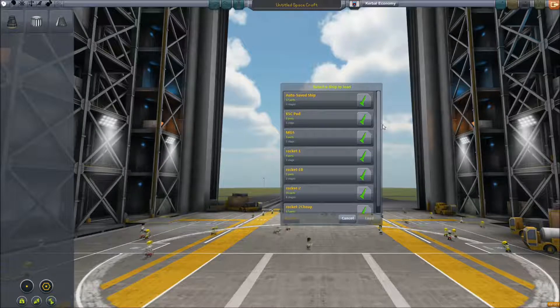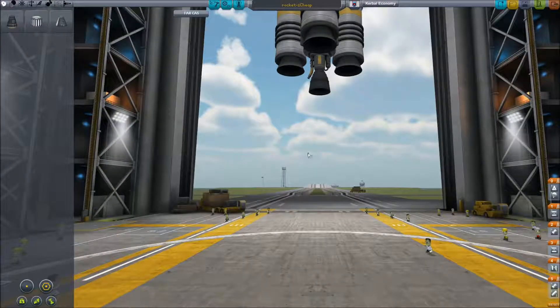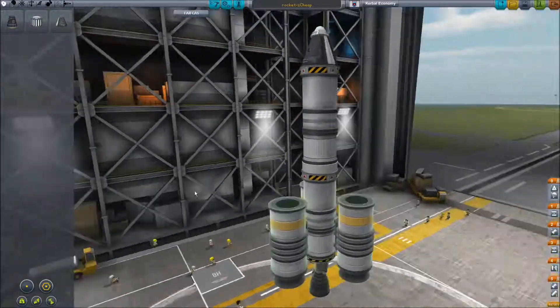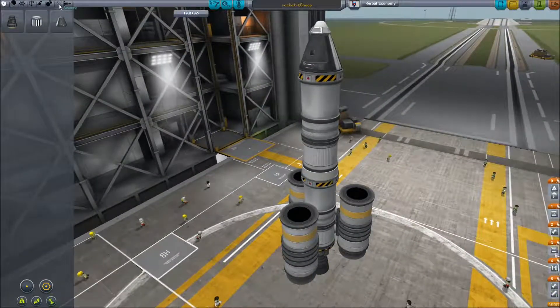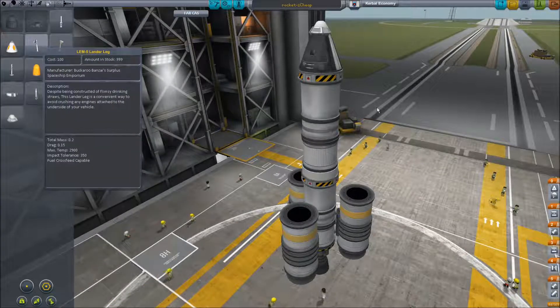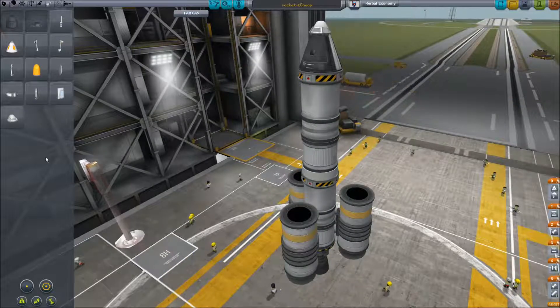Let's go to rocket number two. You can call these by their acronyms — R1, R1B, R2, R2 Cheap. I'm not going to rename them because there's no rename function in Kerbal Space Center yet. When I make rocket number three, I'll just call it R3. Now I need to look at how big these landing legs are — these are huge, from Noble Punch. These are Mercury stuff — that's a good size actually.